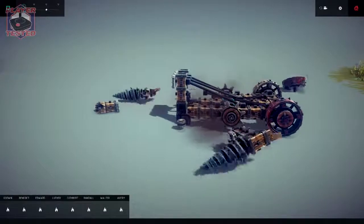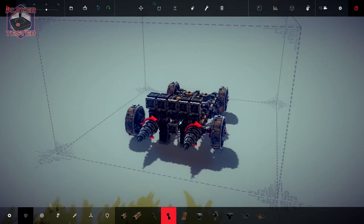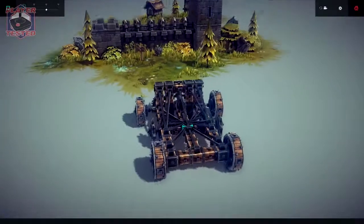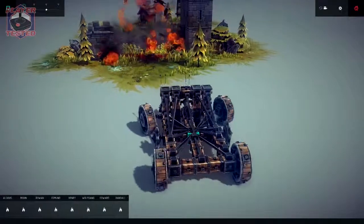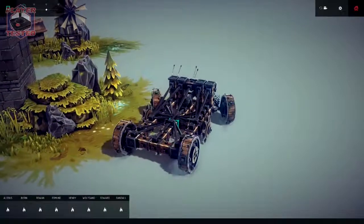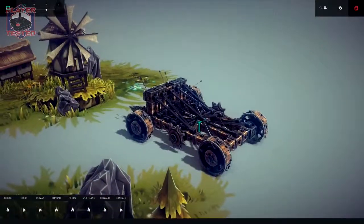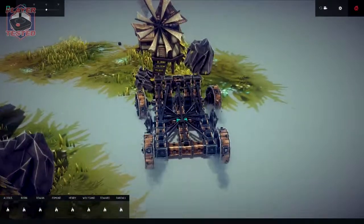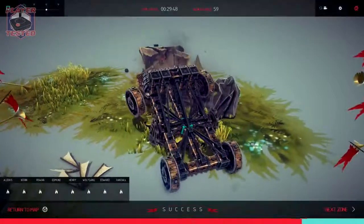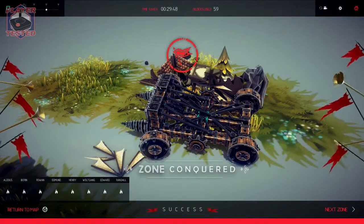I don't understand how it falls apart like this, this doesn't make any sense. Let's try it again - fire, boom. We're gonna take the slow route to the other side of the mountain. Come on. Now I should be able to use my hydraulic - yeah, there we go! Success - and that only took a little while. Anyway, thank you for watching, be sure to like, subscribe and comment. Until next time, keep playing games!